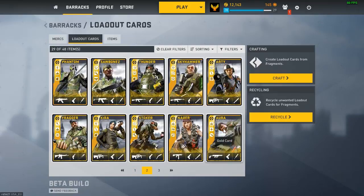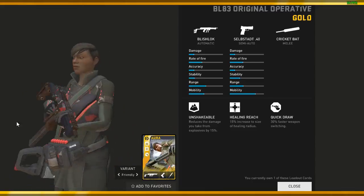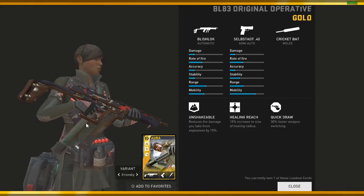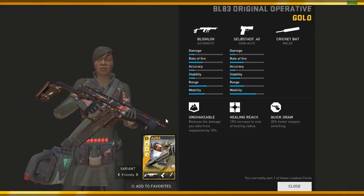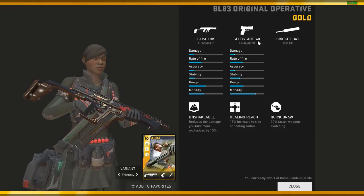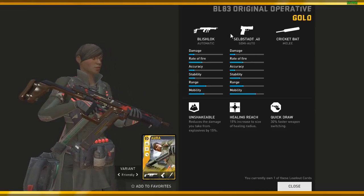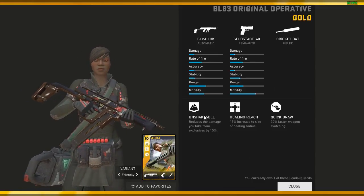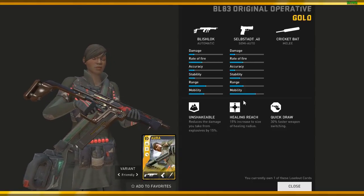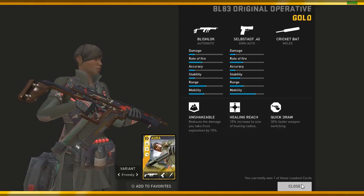Coming to Gen 2 loadout cards in gold — starting with Aura. This was like my first Gen 2 loadout card in gold and I still kept it; I would never recycle it unless I get a better Aura. I hardly use Aura though — I prefer Phoenix or Sawbones as a medic. So Blishlock and the Cellbestia pistol — pretty decent pistol but M9 beats it. Unshakable healing is the best thing for Aura here because it increases the radius of the health station she puts down.